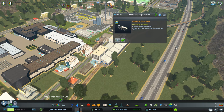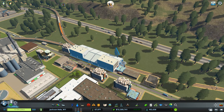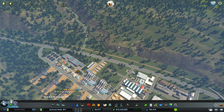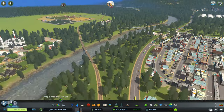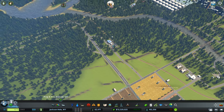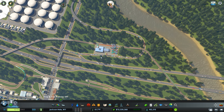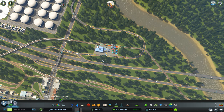I also added this upgraded cargo station and connected it all the way along this highway here, taking it to another cargo station. That should be helping this cargo station quite a bit — it's still a really busy cargo station but it's able to more or less handle its load.